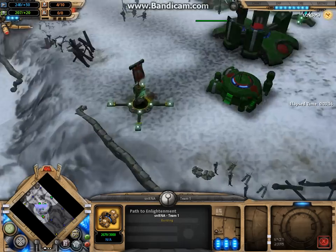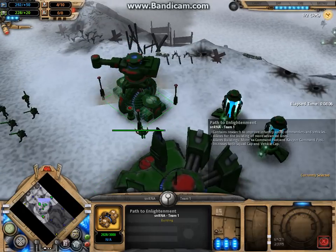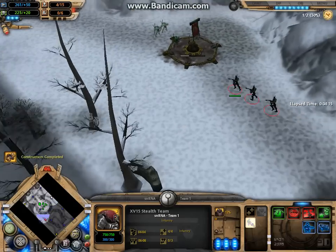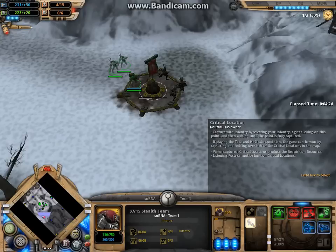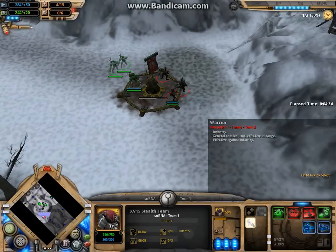They just tear through them. I could probably take out their base with just these two squads since it's on standard. See, these people are here and they can't see them. They don't know what to do because they're trying to capture this, but my people are capturing it so they can't do anything. They kind of glitch out for a little bit.